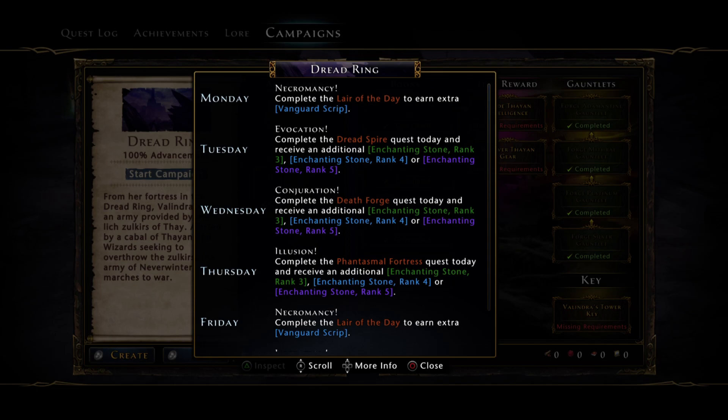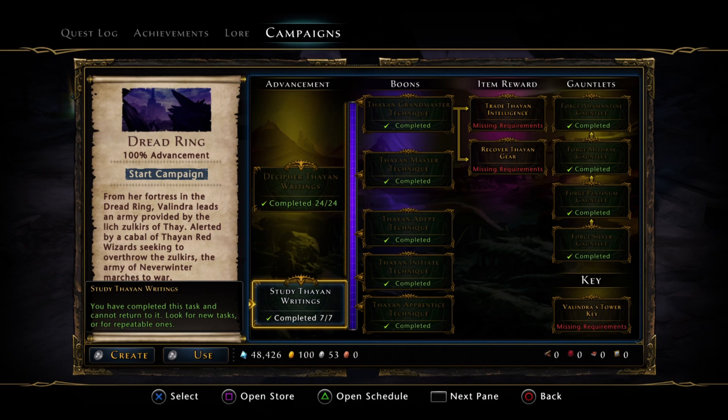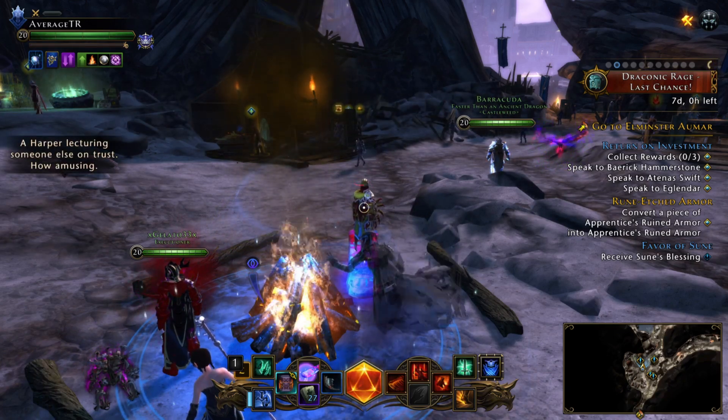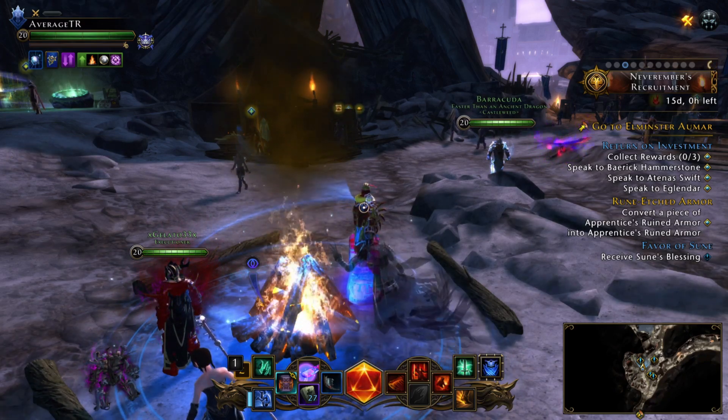The events go live at about 3 PM UK time, which gives you a free one-hour window before Phantasmal Fortress is actually live — and this is where time managing comes in. The only reason you want to do these enchanting stones is essentially because Phantasmal Fortress takes about 30 seconds, it's really quick. I'll show you a tutorial demonstration tomorrow, because there's that chance of getting double enchanting stone rank fives.